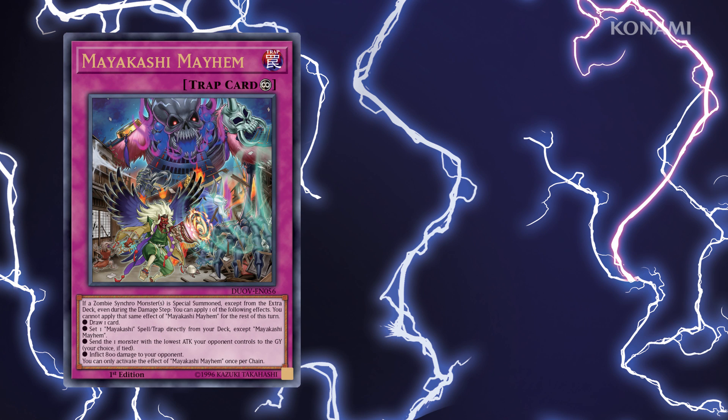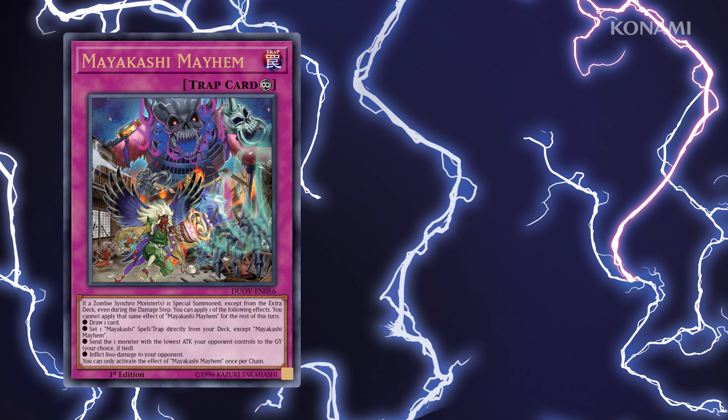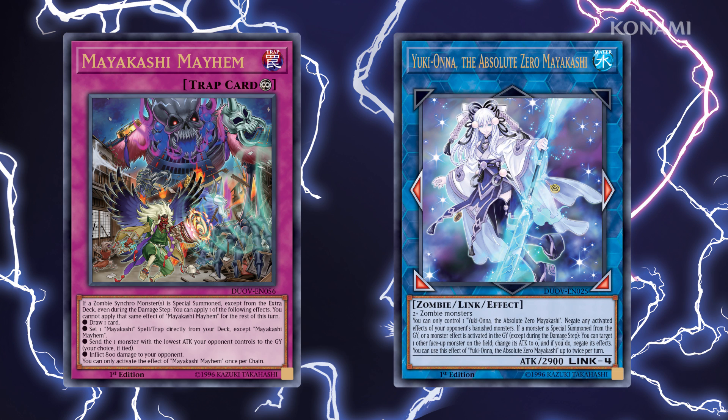The initial idea for the third and final world premiere card came about when Robby and I were talking about incredibly old, incredibly powerful forbidden cards that were released before he started playing. The topic of Card of Safe Return came up, and he said, 'Yo, imagine Card of Safe Return — Mayakashi. Crazy.' That was the spark that eventually became Mayakashi Mayhem, a continuous trap that lets you pick from one of four effects each time a Zombie Synchro monster is Special Summoned, except from the Extra Deck, and even during the Damage Step. You can inflict 800 damage to your opponent, send their lowest ATK monster to the Graveyard — a good combo with Yuki-Onna the Absolute Zero Mayakashi — set a different Mayakashi spell or trap from your deck, or draw a card, just like the classic.